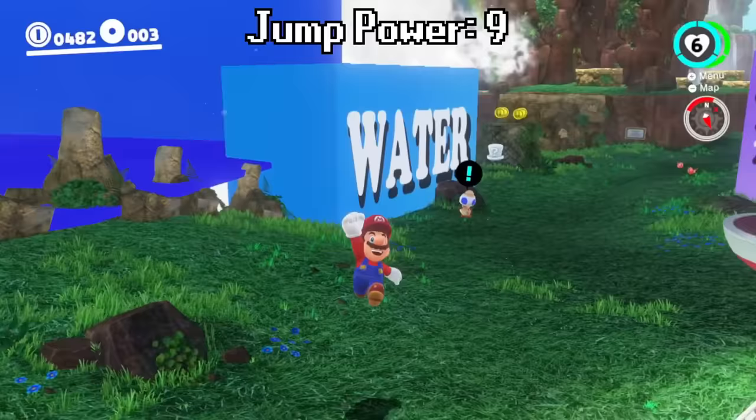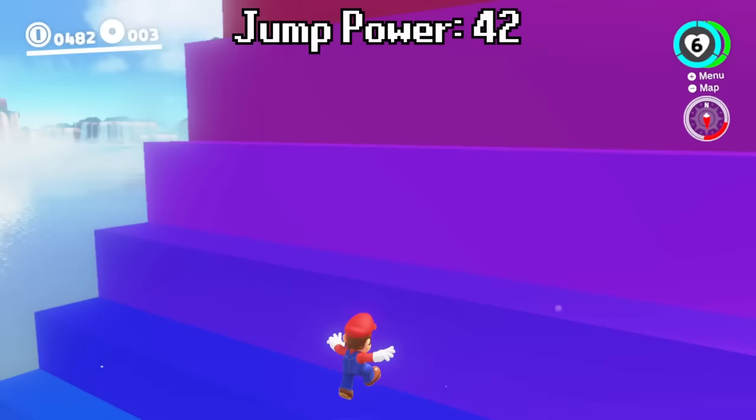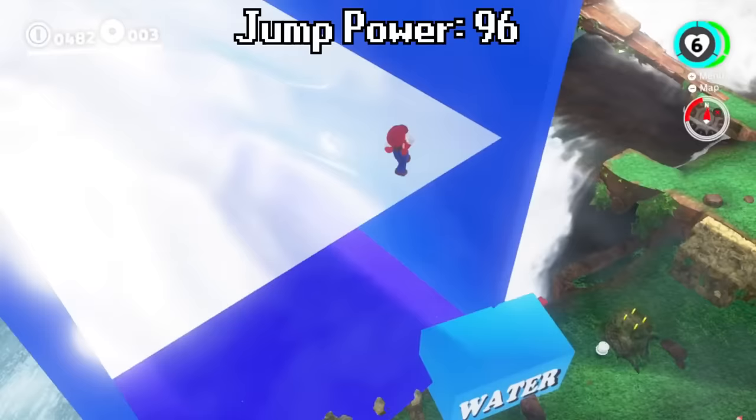Our jump power goes up by three per second now, so it would be a lot easier to climb Baby Tower and the walls tower. But we now have access to the water tower. Let's make our way up to it — we are already at almost 100 jump height. You can see that there is a surface of some water over here. You might be wondering what happens when we go into the water tower.